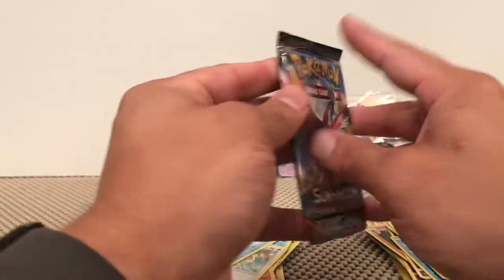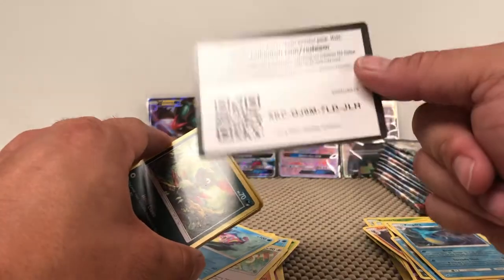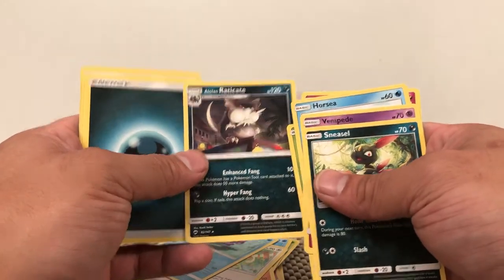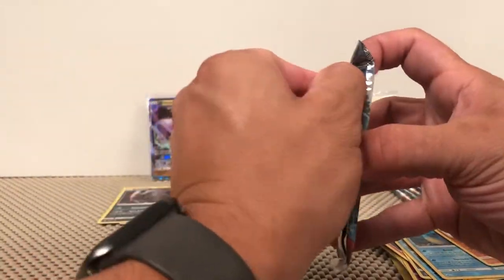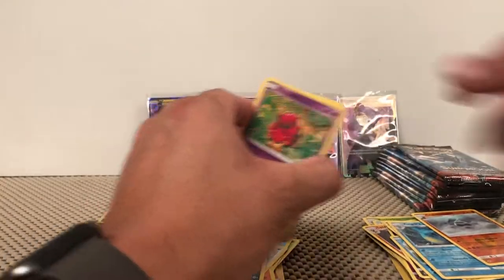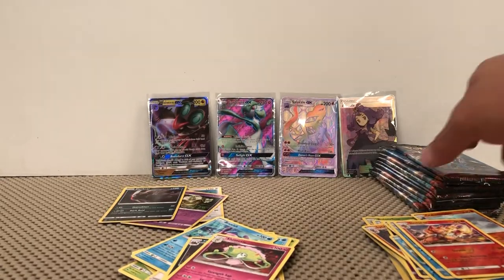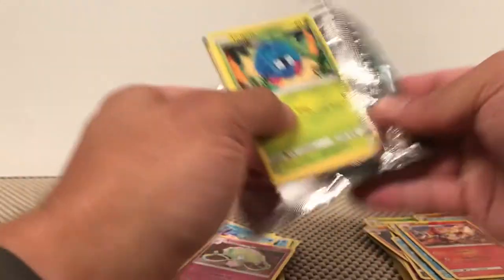Nice. It's not the GX or the Full Art, but it's a nice card overall. Solid green — Sneasel, Venipede, Horsea, Cutiefly, Letti Bun, Crabominable Reverse, and an Alolan Raticate. So far nothing quite as good as the first half was, but nonetheless there are very nice pulls so far.